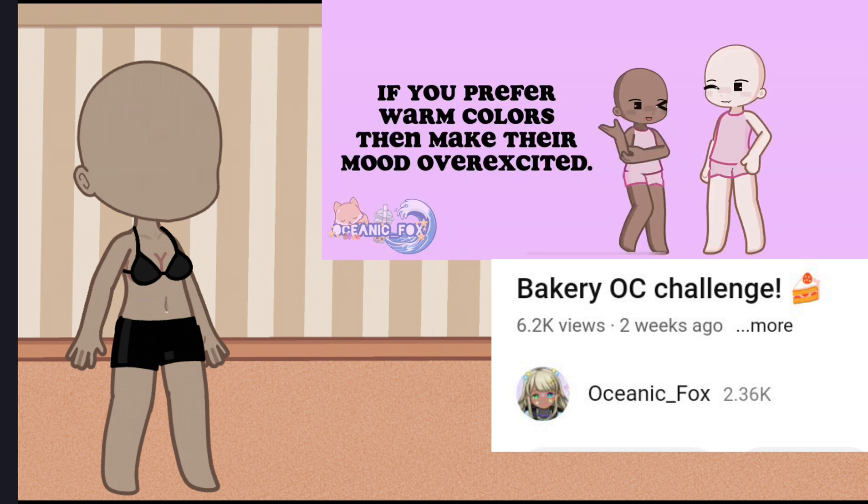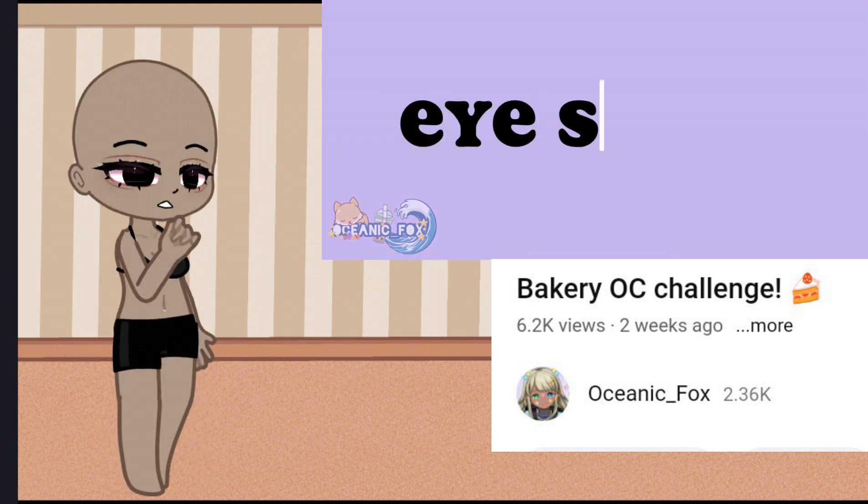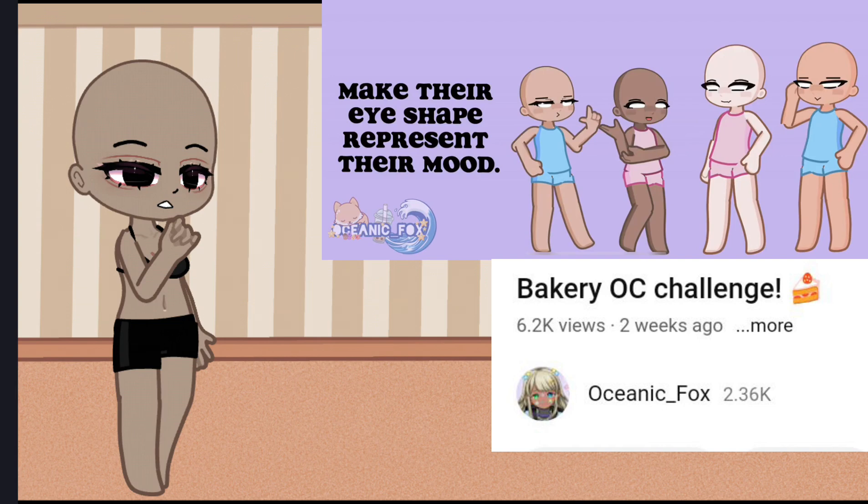If you prefer warm colors, then make their mood overexcited. If you prefer cool colors, then make their mood chill. Make their eye shape represent their mood.